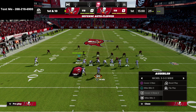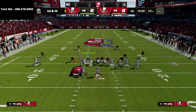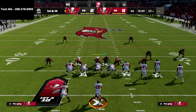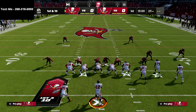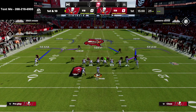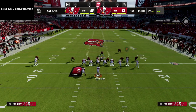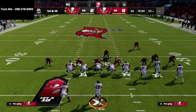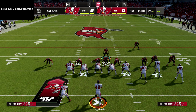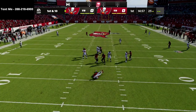Let's get into the preview. All we're going to do is audible down to the mic blitz 3 just like this. Against gun bunch this year, I actually like to leave this middle linebacker in the A gap just like this, and I'm going to user the left side safety. We're going to press coverage, crash our line to the outside, and then come over and QB contain with our user.